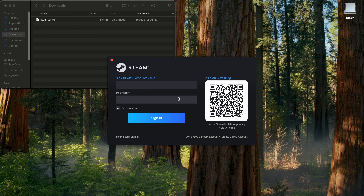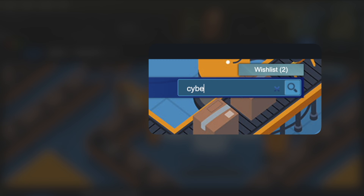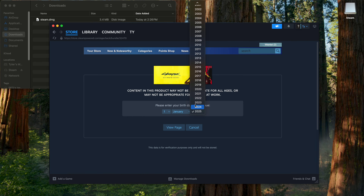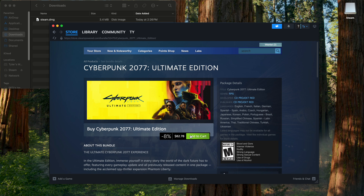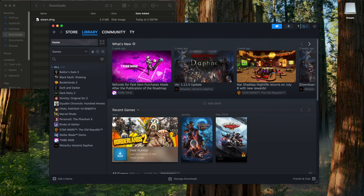Soon you should see the login screen. If you already have a Steam account you can log in, and if you don't, you can click in the bottom right corner to create a free account. Once you're logged in, go to the search bar and type in Cyberpunk, then click the base game or the combo with the DLC. It's going to make you verify your age. If you scroll down, you can see it has the native Mac port indicated by the Apple logo. Click Add to Cart, View Cart, Continue to Payment, type in your info, and the game will show up in your library to download and play.